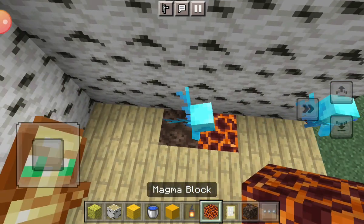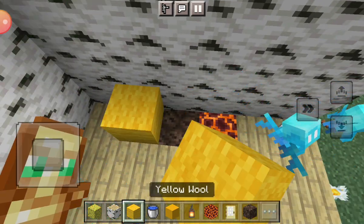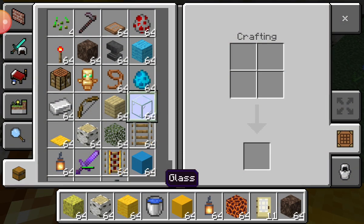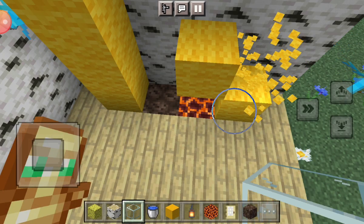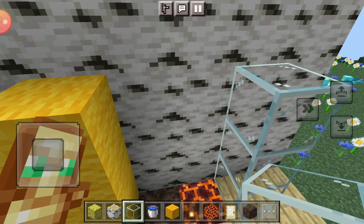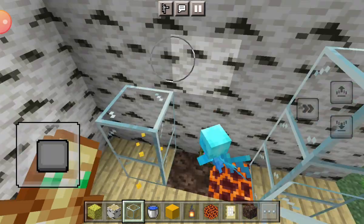You put down the soul sand in the floor and also some magma. Get the block you want and put it on the sides. I'm gonna use glass blocks and put them on the side so you can see the water.